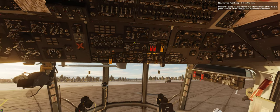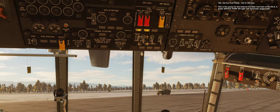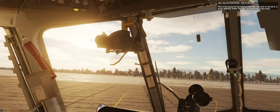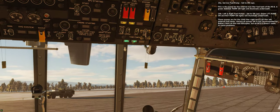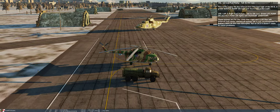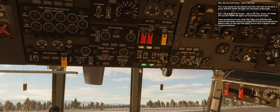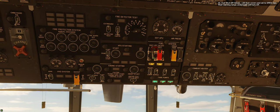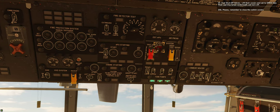Step 19A: Service fuel pump — set to on. This is the pump for the internal 415-litre fuel tank of the Mi-8. A green service pump on light will illuminate underneath. Step 19B: Left and right fuel pumps — set to on. These pumps are for the 1040-litre right and 1130-litre left external fuel tanks. Step 20: Fuel shutoff valves — lift their covers and set to open. Their warning lamps underneath will turn off. Remember to close the switch covers.